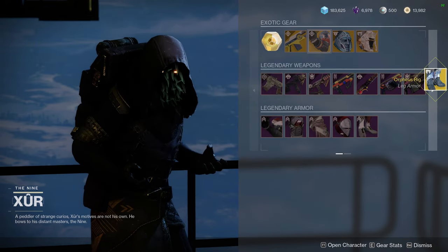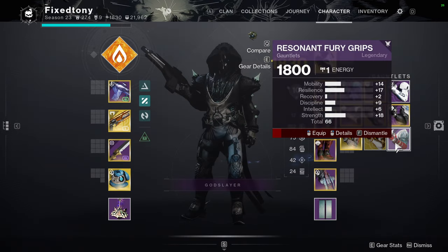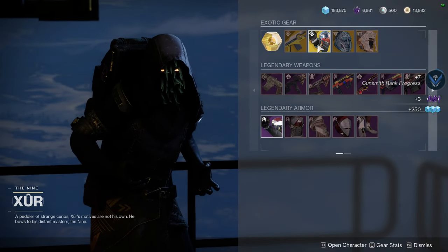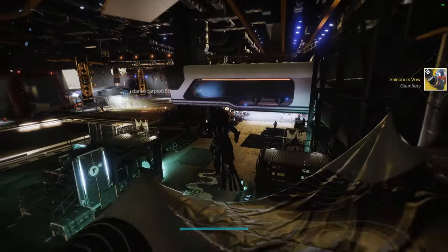I'm actually going to pick up the Orpheus Rig. I'm going to pick up the Shinobu's as well because that's a pretty decent roll. As you can see, I got God Slayer - me and my team got it, thankfully. That is pretty much it for Xur; let me know what you guys are going to be picking up.